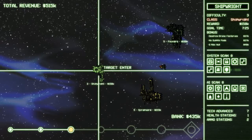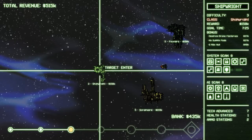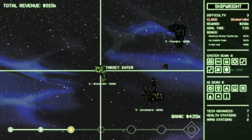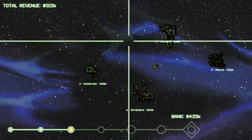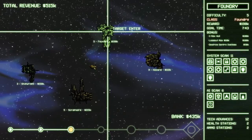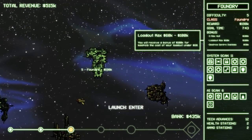This looks like a solid one: 7.5-minute time limit, 6 max hull. I'll destroy drone factories, of which there's only one. There are 2 repair stations, which is annoying, because when we destroy one, the other will start repairing unless we destroy something else first. But that looks like a good one to get our feet wet. This is a level 5 with a loadout max 60k. If you destroy this in particular, it's going to kill you.